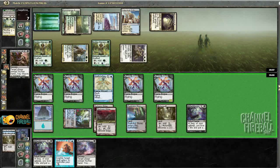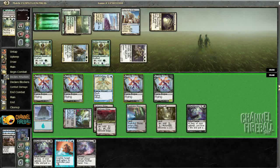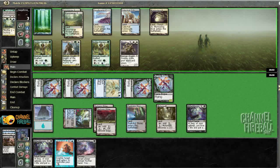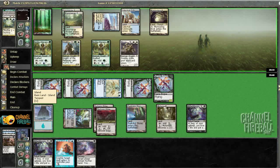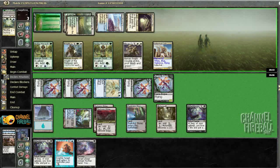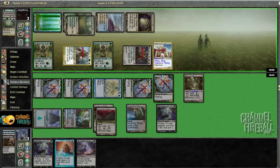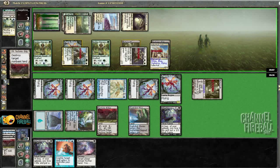Let's see what he's got going on — nothing. Unless he's got a second Tectonic Edge, I should be in good shape. I attack for four and then kill him next turn after chumping twice. He can't attack me with Celestial Colonnade because of Tectonic Edges. I've got a Mana Leak too, but that's not really going to do a whole lot here. He's activating Celestial Colonnade — that's more than fine. Activate Mutavault, block, block, Tectonic Edge the Colonnade, and profit. Alright, on to game two.